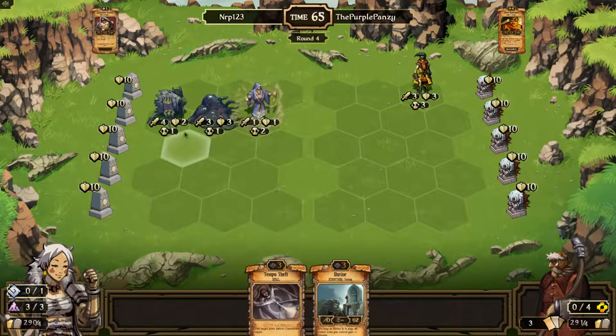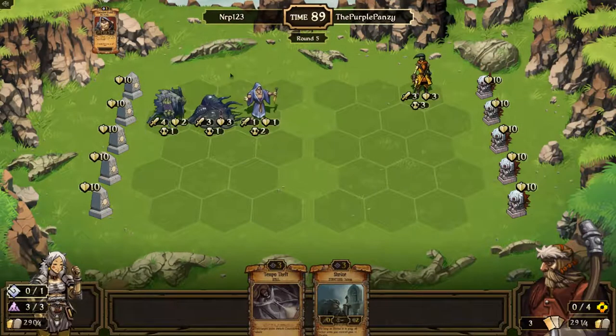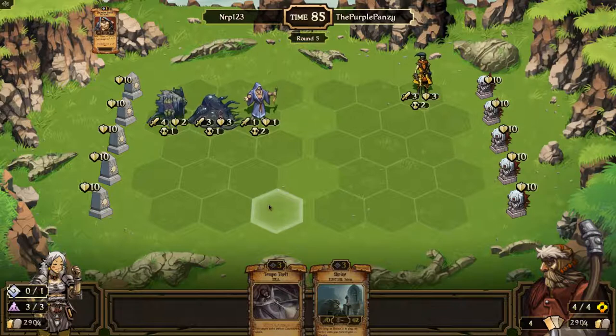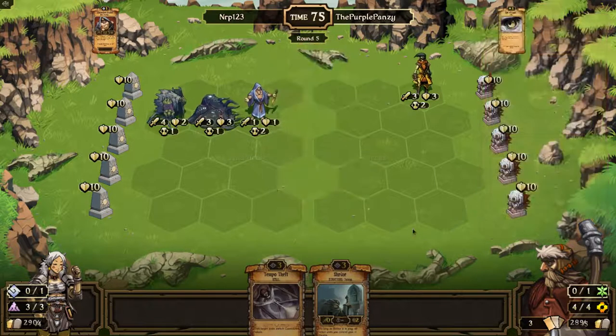I have to remember this — Rod Eater — this Bladehusk is not relentless because we didn't destroy Nettle yet. Maybe I'll just sac for Order next turn and play a shrine the turn after. I like how now you can see easier what they sac for, because it shows, like, 'sac for resources' and then it highlights.